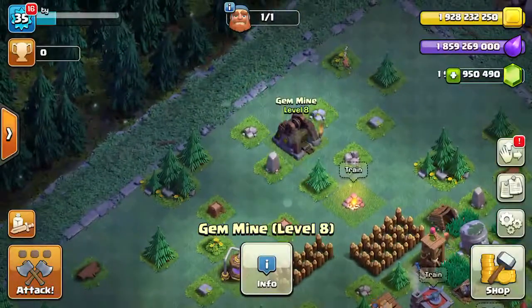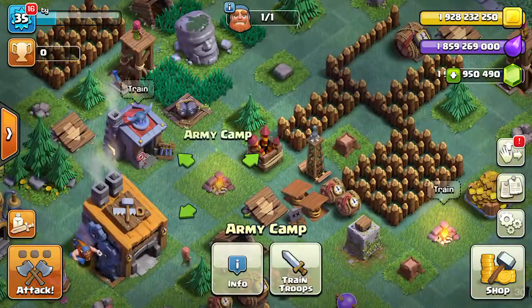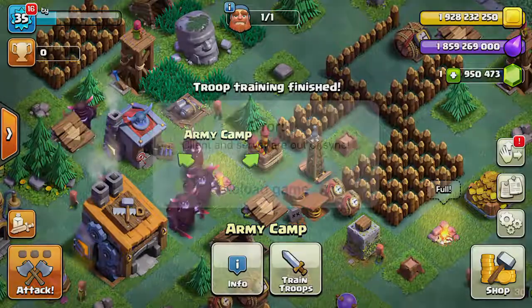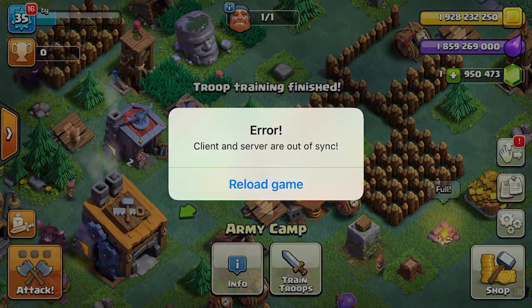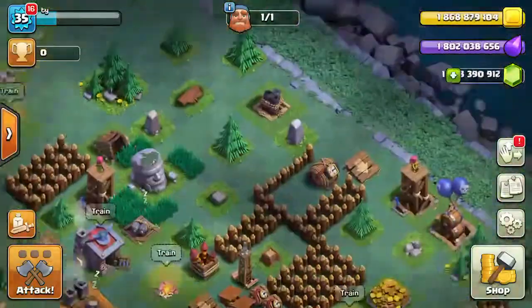Here we are — level 8 Gem Mine, looks pretty sick. But watch what I'll show you: say I train up an army. Finished. Now watch — see, comes up with this. I don't know why it does that, but I'm gonna try to see if it will let me attack on the main village.